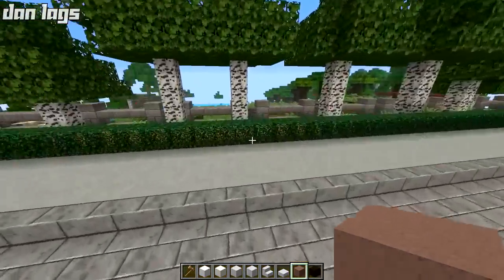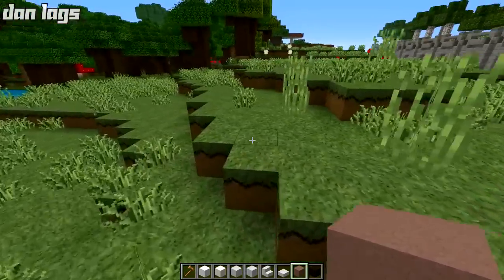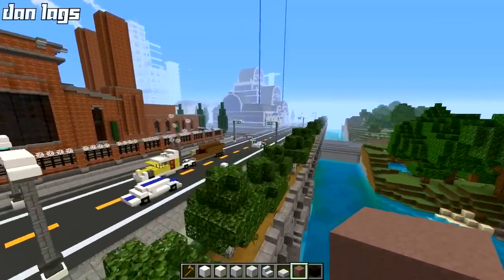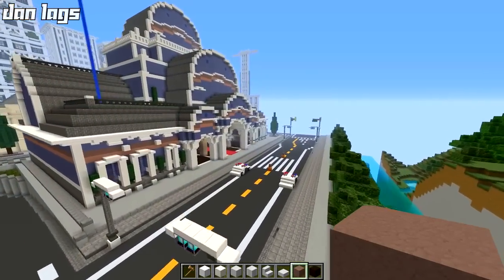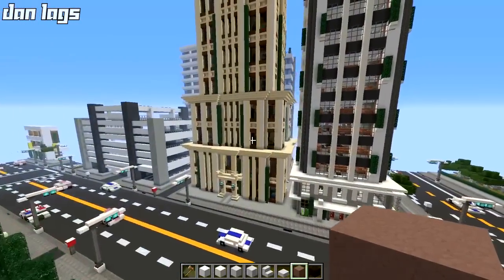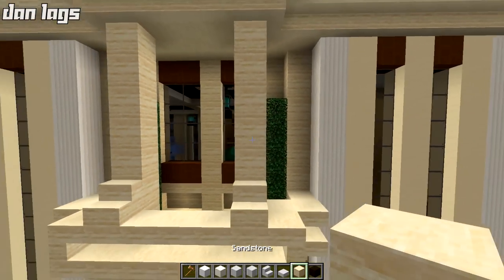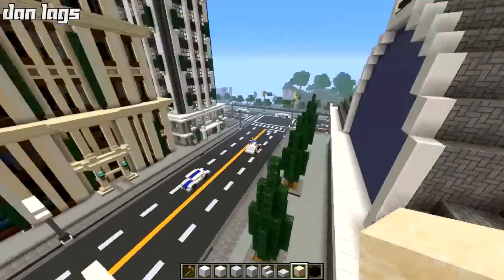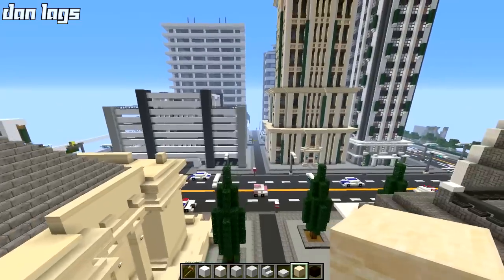He also revamped the grass blocks — made them a little bit more colorful, a little bit different than what you would see on the regular city texture pack, and I'm totally cool with that. He changed all the sand blocks. Let me fly over to the sandstone tower — that's probably the best way to get a look at this. All the sand blocks have been lightened and the texture of them has changed. This is now the regular sandstone, and this right here is sand. I think this is a massive, massive upgrade over the original city texture pack. I love that feature.